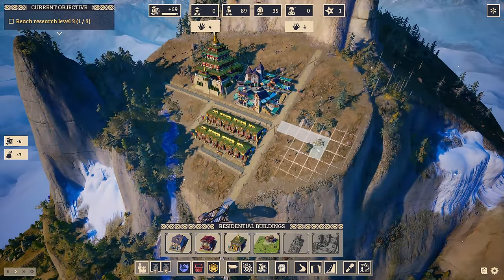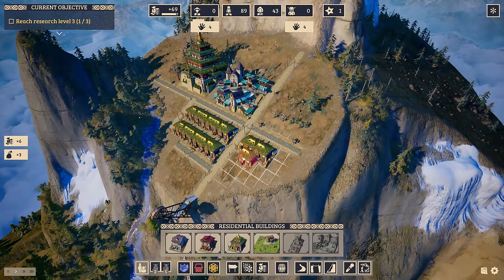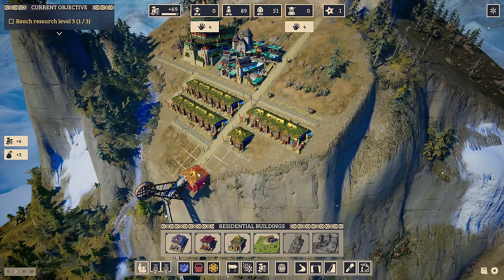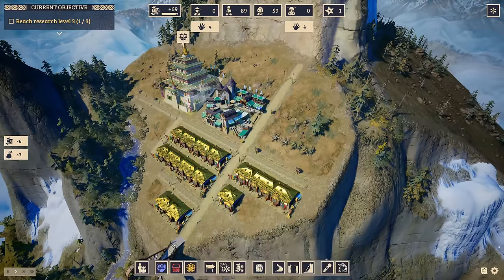Might also be a nice location for a bath, if monks need a bath — we'll just see. I don't know if it's so comfortable living so close to the edge, but these guys love it high above the clouds. And this is what I'm providing them with.